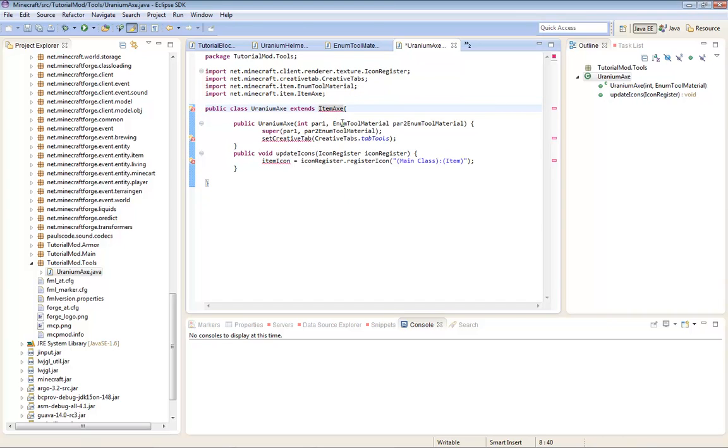And the main class - Creative Tab, I'm just going to leave it at Tools. Main class is going to be TutorialMod - that was my mod, sorry. Mod TutorialMod. Item Uranium Axe, Uranium Axe. Yeah, I'm done, basically.